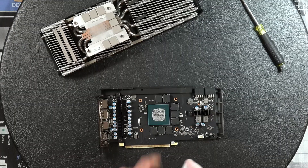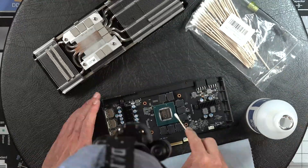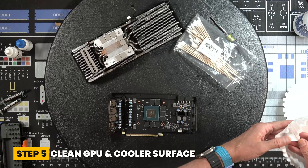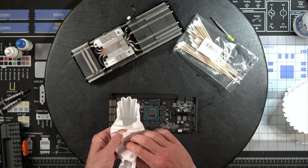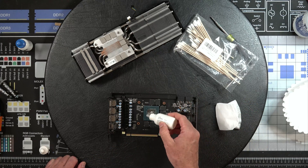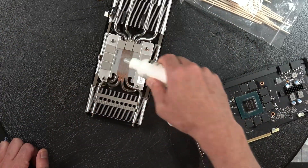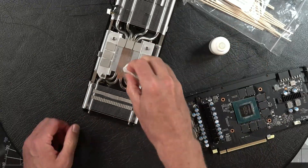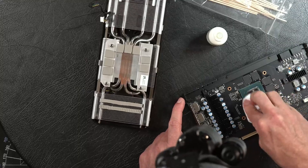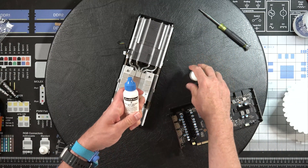Let's get the actual GPU cleaned up. This is the GPU here, and you can clean up these areas too. I'm going to clean around the side with alcohol. One other thing I do — this is going to seem a little strange — but I use coffee filters. The cool thing about coffee filters is they're lint-free, so they don't leave little bits of material behind. This is the ArctiClean thermal material remover — you can buy them as a kit.